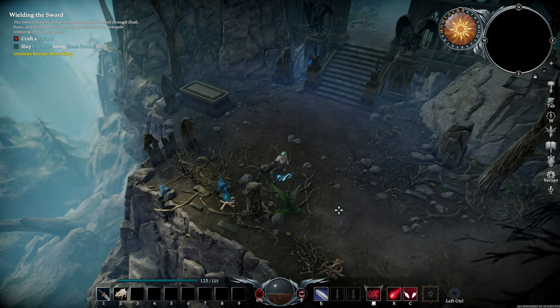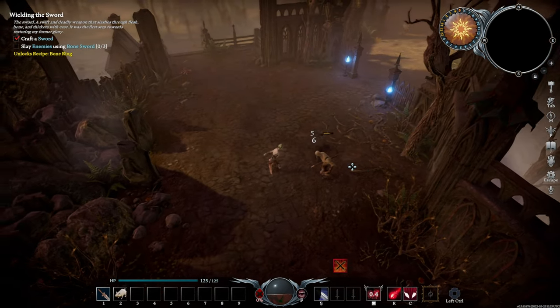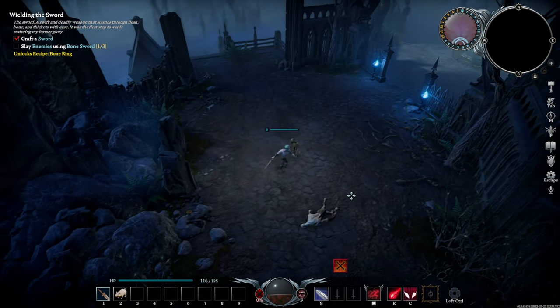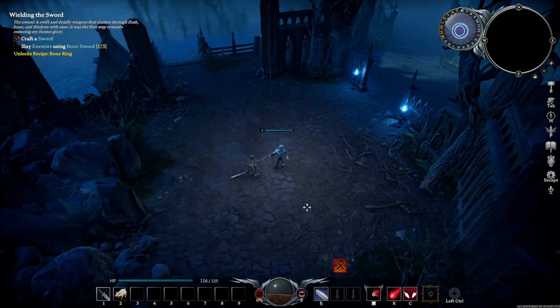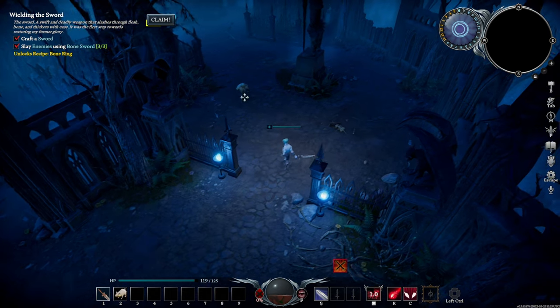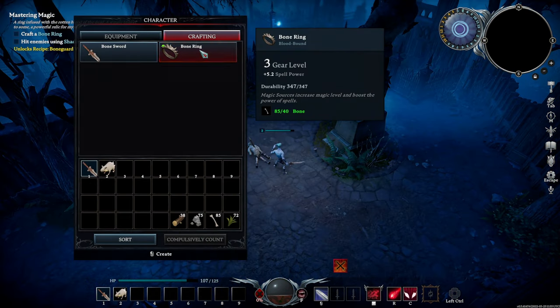Collect every single rat you see, because they're going to be used to create healing potions later on. Combat's pretty simple, just hold the left mouse click to attack. When the enemy is about to attack, you can do two things: you can either dash with space, or press C to counter, which heals you and does damage to the enemy. After killing three enemies with the bone sword, claim the quest on the top left. Press tab, go to the crafting menu, and make yourself a bone ring.